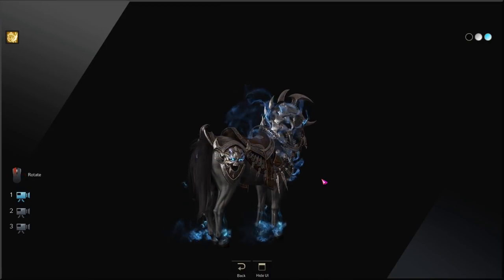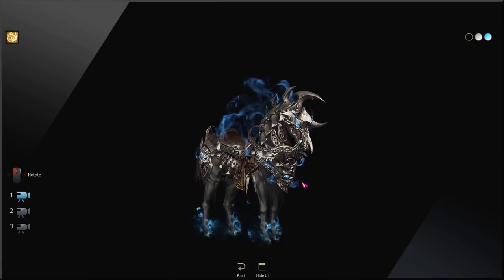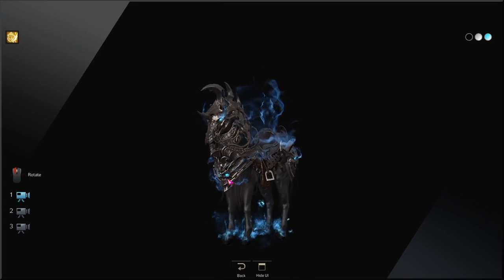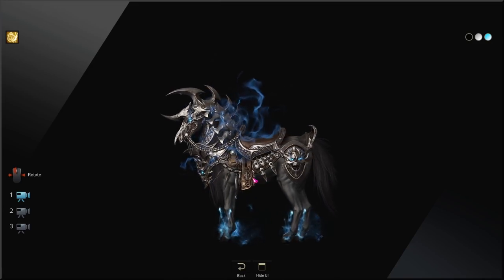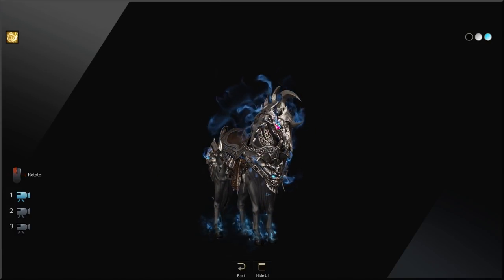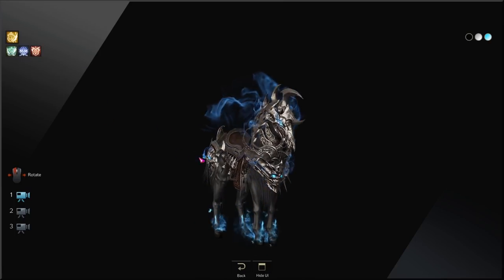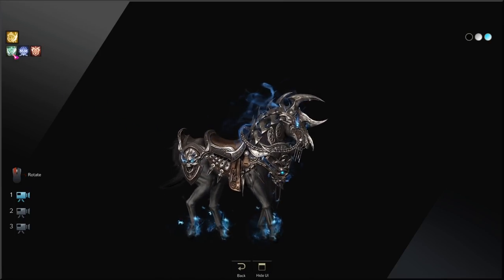Starting with the Chaos Ghost mount skin. I think it has a matching color for every version of the Dark Omen skin for every class, but this is what the first one, the blue one, looks like — kind of a silver hue metal alloy with the blue. We're going quickly through the mount emotes and abilities you can get, then we'll go through the rest of the colors.